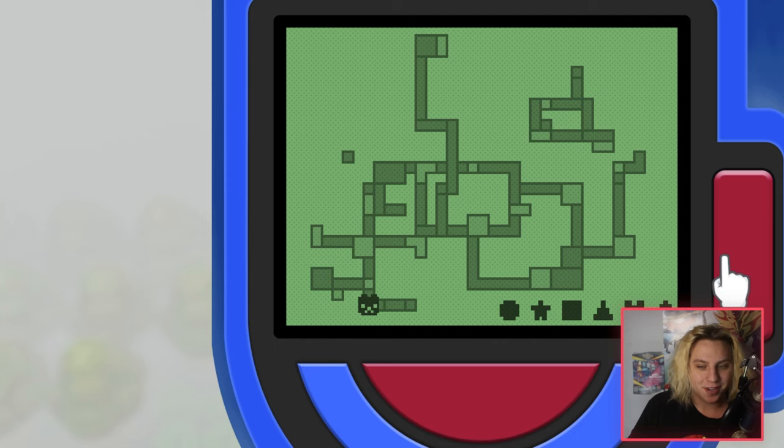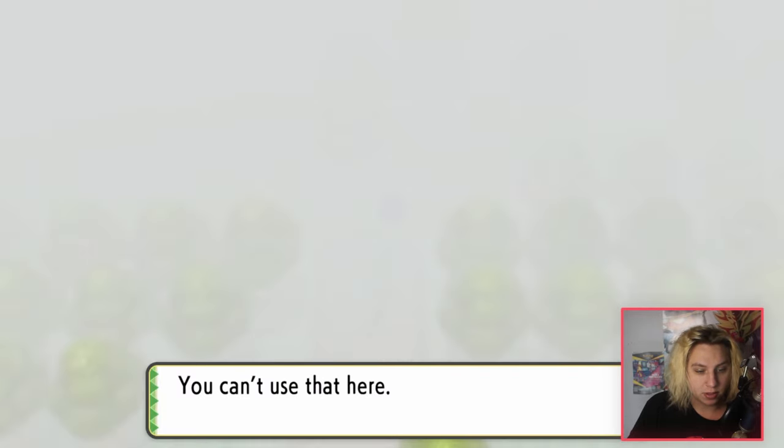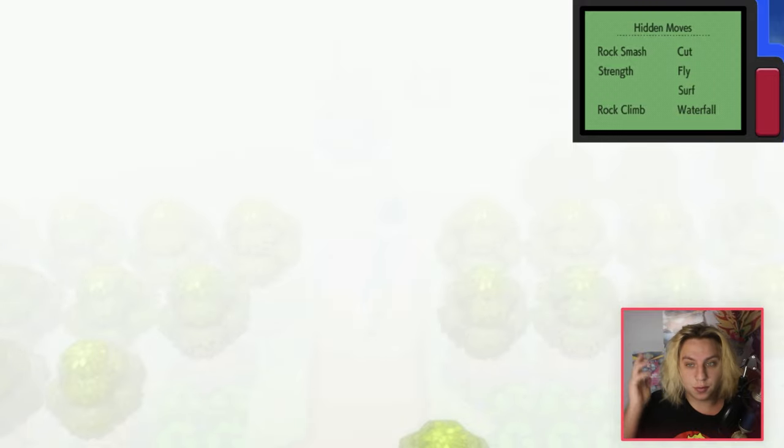All you do is click R on your controller — it'll make it bigger — then go to the hidden moves tab. Now if you have Defog, it's going to appear right here and you can just click it. It'll clear all the fog and you can get through the route with no problem. But if you don't have it, like me, I'm going to show you exactly how to get it.